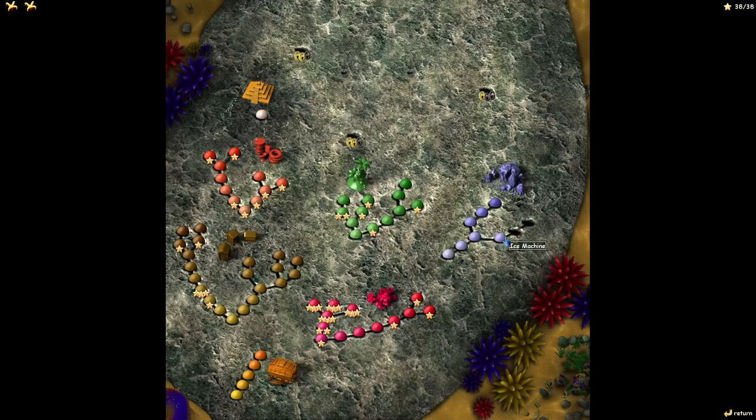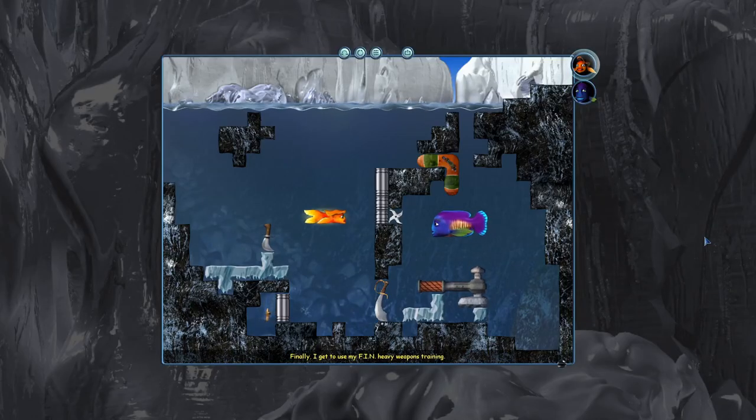What I also remember is this right branch is going to be a super nightmare. Ice Machine is, and one that comes after that also is, and I'm not sure about the other one after that. But we have Heavy Weapons, which I remember nothing about. Finally, I get to use my FIN Heavy Weapons Training.